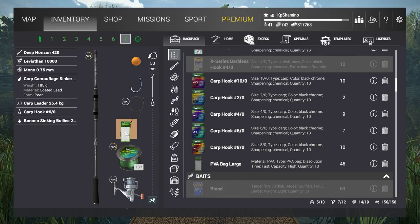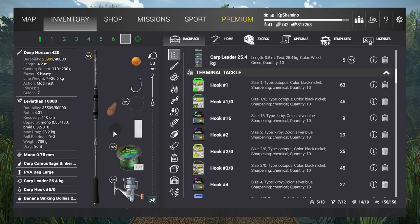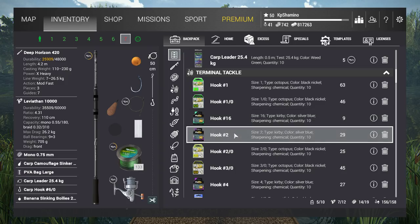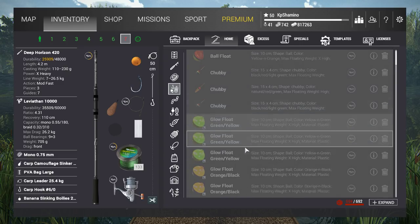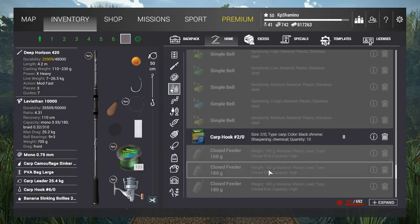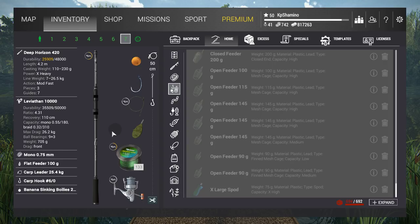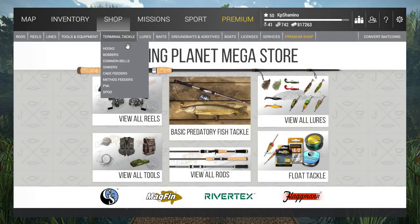For PVA, you take a sinker and fill the PVA with ground bait. For the method feeder, you select it from the menu and fill it with ground bait. So on a carp rod recap: simple sinkers, method, and PVA — those are your options. Let me verify quickly: PVA, method, decay sinker — yeah that's it.